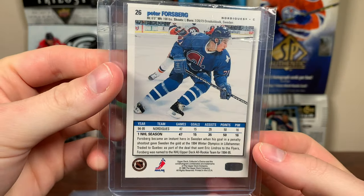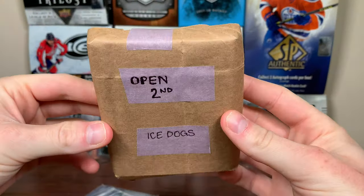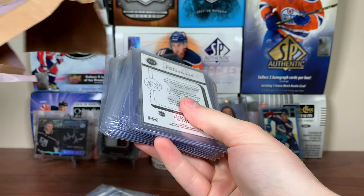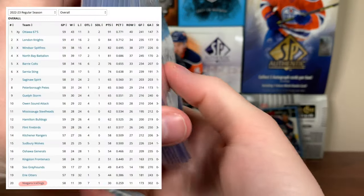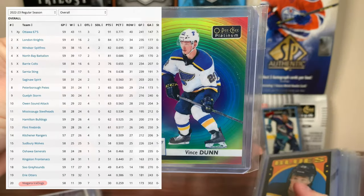This card is right when the Avalanche became a thing. 95-96 was the first year for the Avs and the Nordiques' last year was 94-95. So there's Peter Forsberg. Let's do open second — ice dogs. I haven't seen a whole lot of ice dogs this year. They are violent fecal matters. We've got a color wheel — Vince Dunn, pretty sure there's an ePack card there. Marquee Rookie Color Wheel, very nice.